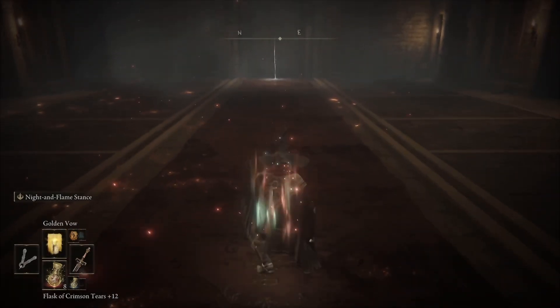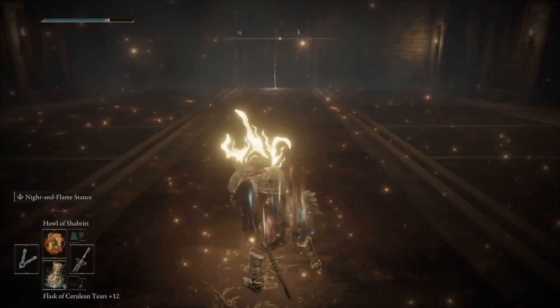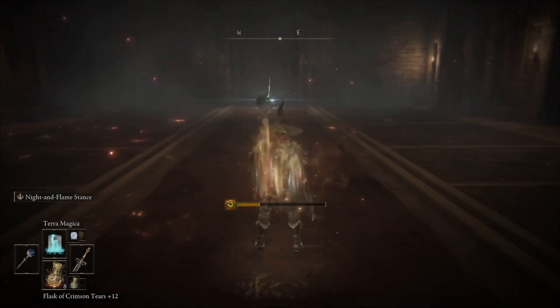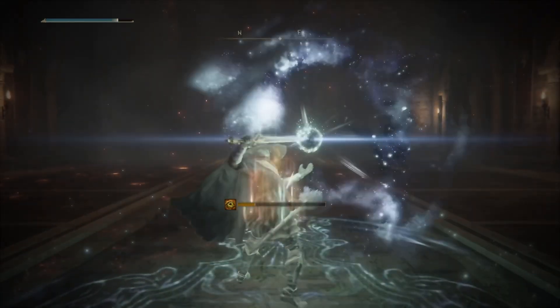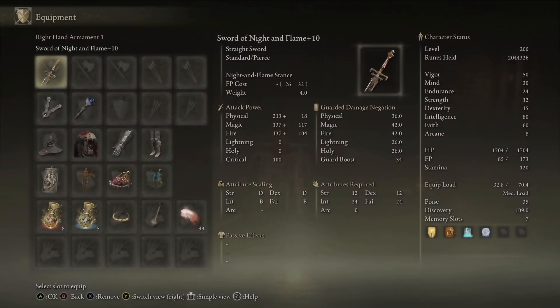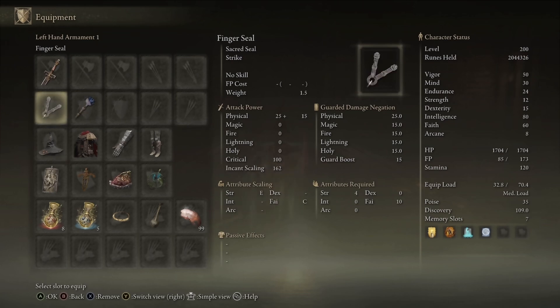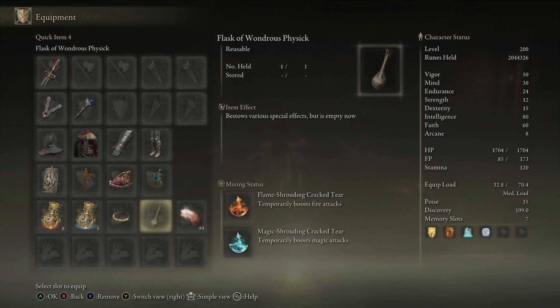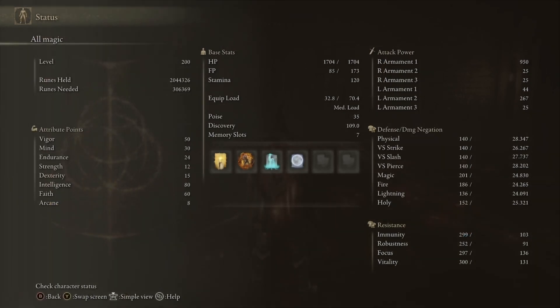For buffs, we're drinking our flask with fire and magic tiers in it — a great combo for both. Then we use Golden Vow and Howl of Shabriri to generically boost both weapon arts by 25 percent. If using the beam, also cast Terra Magica; if using the fire part, Terra Magica won't boost that. For equipment: Sword of Night and Flame +10, any seal, Lusat's Staff for high int, the Sanguine Noble Robe, Dragon Crest Greatshield, Ritual Sword's Talisman, Shard of Alexander, and Magic Scorpion Charm to boost the beam.